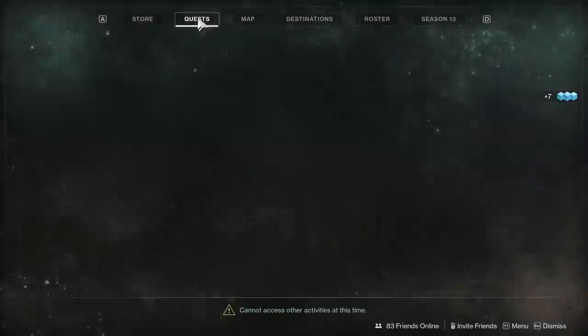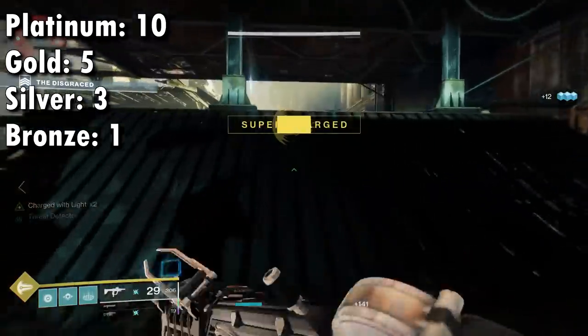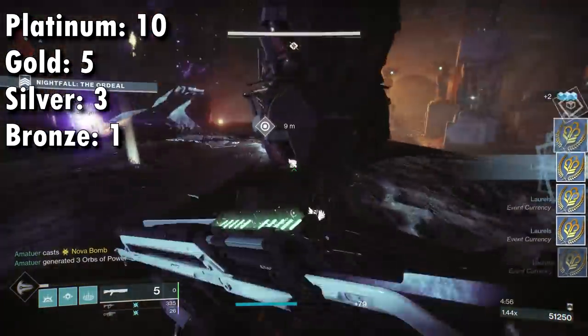The breakdown of those points is as follows: bronze gives you 1, silver gives you 3, gold gives you 5, and platinum gives you 10.